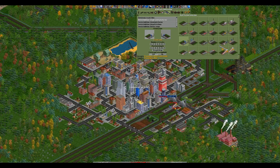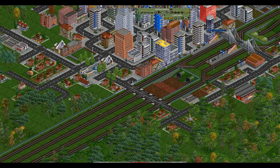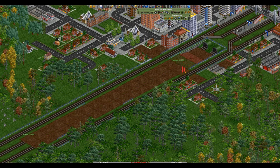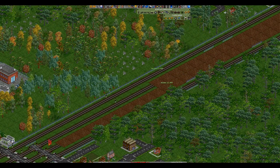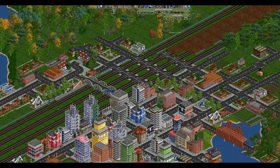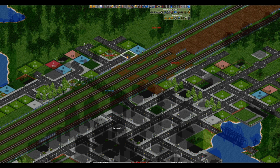We now have a four-platform station. We'll have the express services remain on a lower level and we'll have one crossing point in the middle of the two stations - I believe that's what would work best. All these level crossings - Level Crossing Simulator 2015.